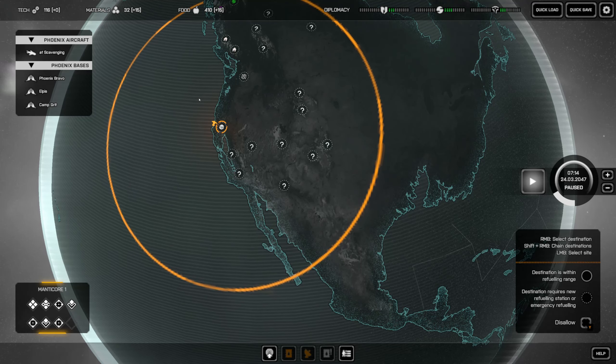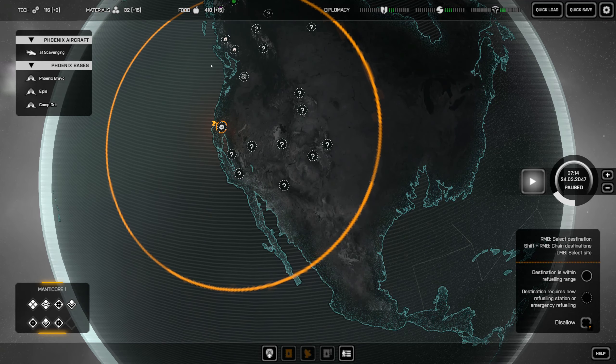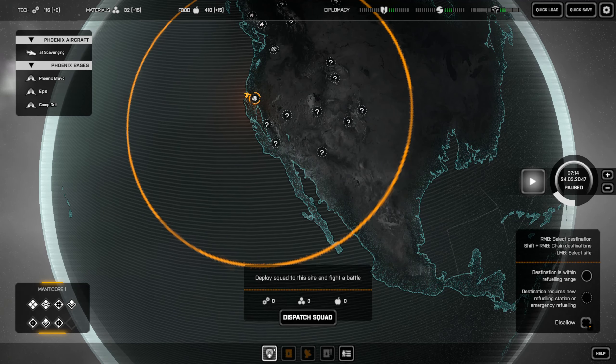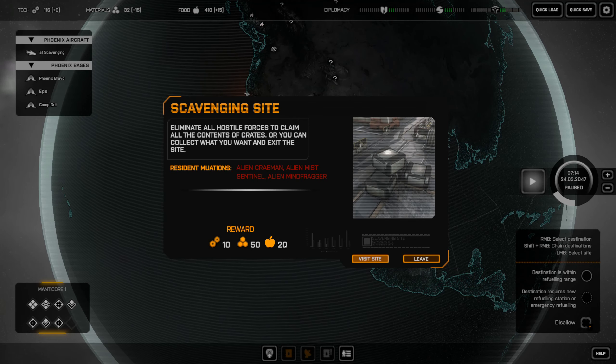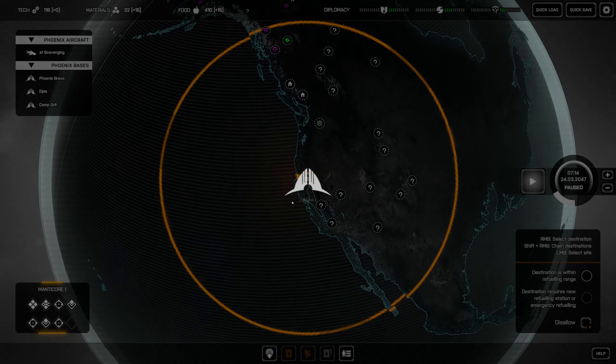We are semi-low on resources. We were just about to do a scavenging mission. We don't have any refuel points in sight, so we're going to do this and hopefully that will give us a bunch more resources. It's not going to be enough to actually build anything here, but if we find another one of these, then we'll be able to make that work in our favor.